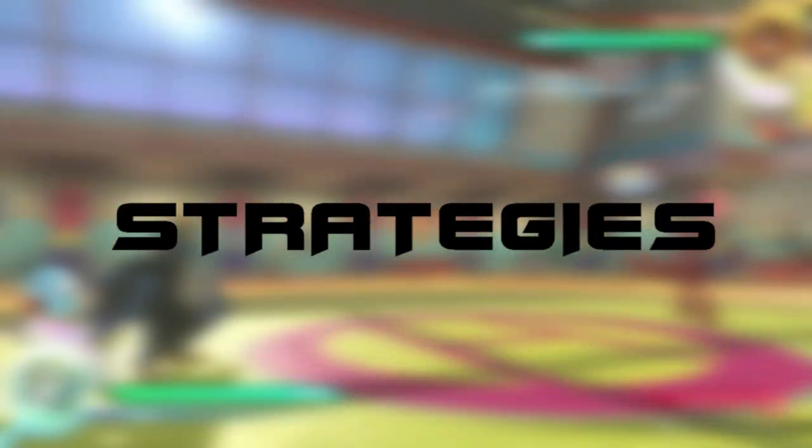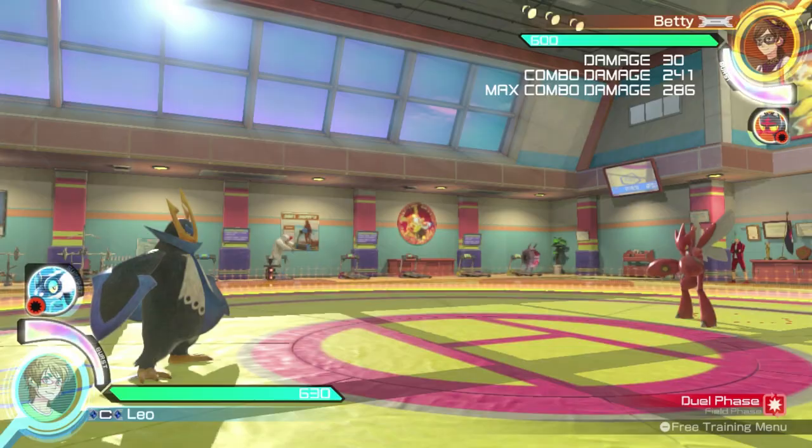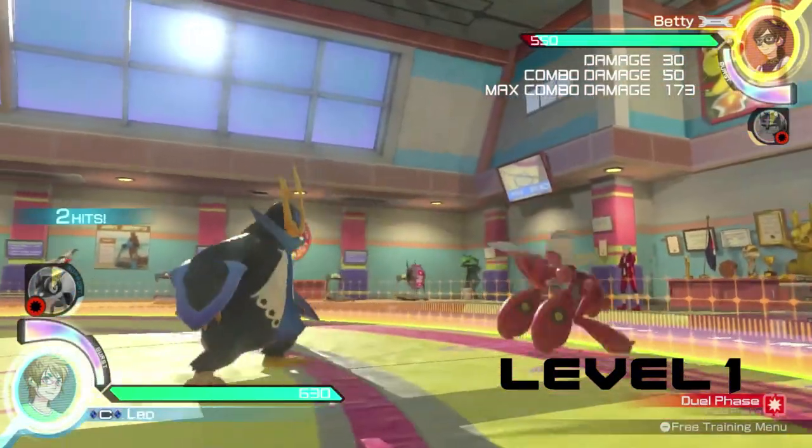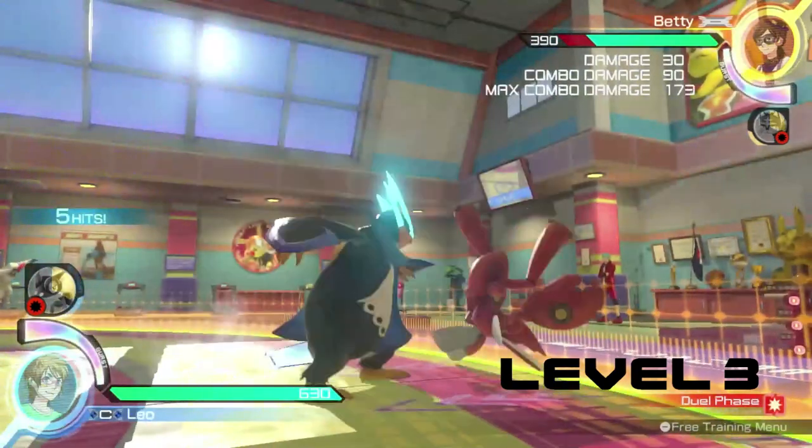That's it for his basic moveset, but there are a few more things that we need to cover. First, Aqua Jet levels. Aqua Jet has three different levels of damage, and these levels change based on when Aqua Jet comes into contact with your opponent after starting the move.